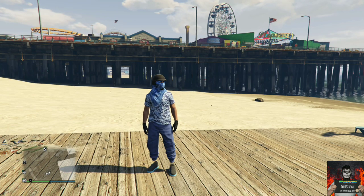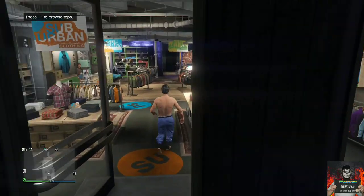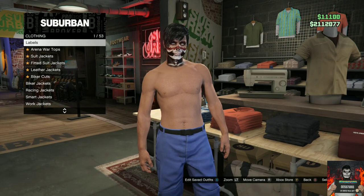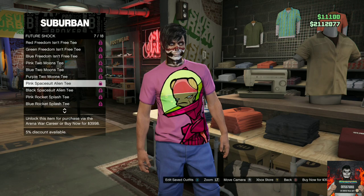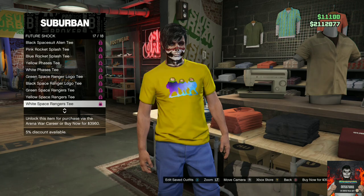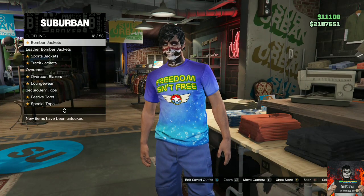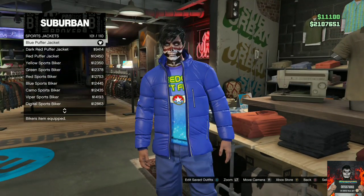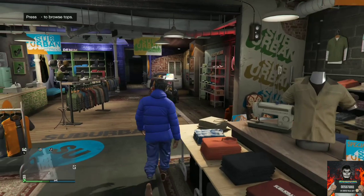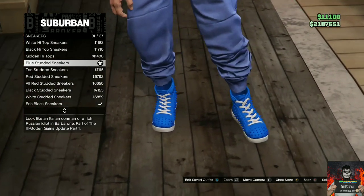Let's move on to the final outfit tutorial. I will be showing you how to make this cool blue jogger outfit. With your blue joggers, head over to any clothing store, go to the top section, go to the arena war tops, go to future shock, and purchase the blue Freedom Isn't Free tee. Then make your way over to the sports jackets and purchase the blue puffer jacket. Head over to the shoe section, go to the sneakers section, and purchase the blue studded sneakers — it should be number 31 out of 37.